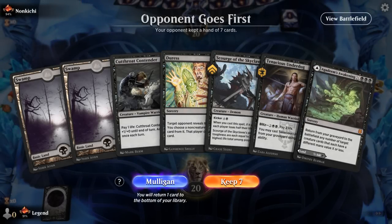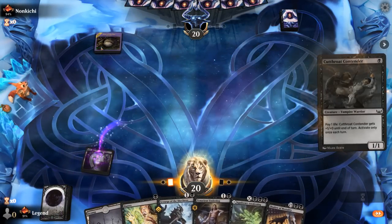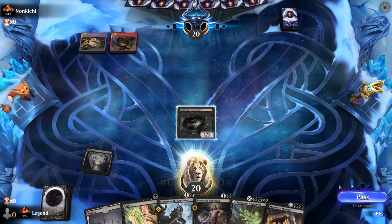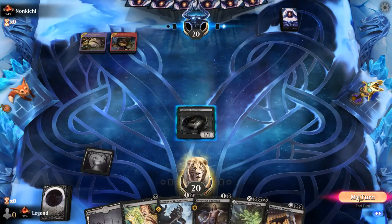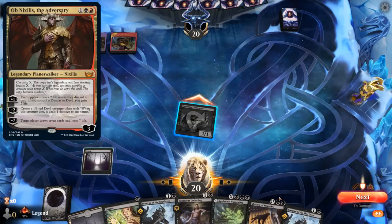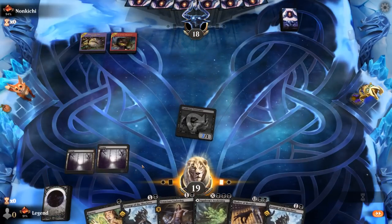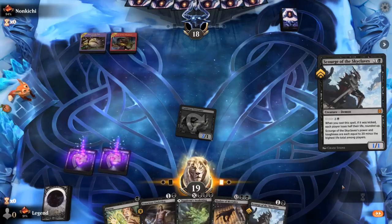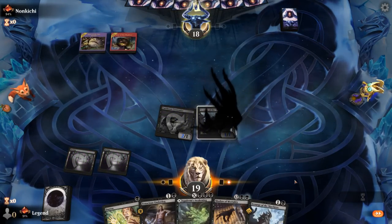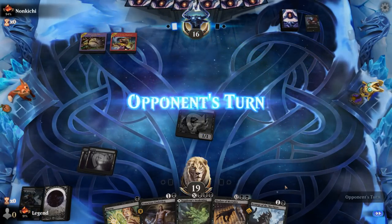We're on the draw with a keepable hand. Turn 1 Contender, perfect for setting up a turn 2 Scourge. We want to wait and see what the opponent is up to before activating Cutthroat without any benefit, especially since we have Agadeem's Awakening in hand which can lower our life by 3. If they're on some sort of Red-Black Obnoxilus or Oni Cult Anvil deck, it's probably safe to keep our life total high, as the opponent is going to help lower it. We can play a Scourge — currently a 1/1, but in the opponent's turn we can draw it up to a 2/2.